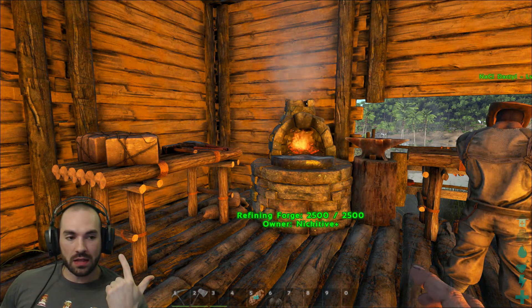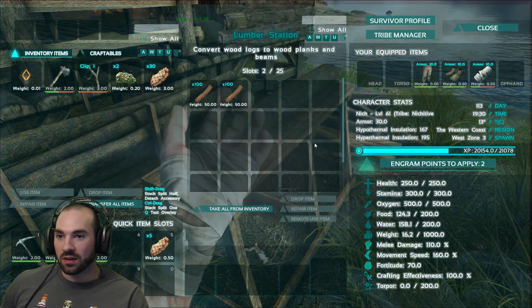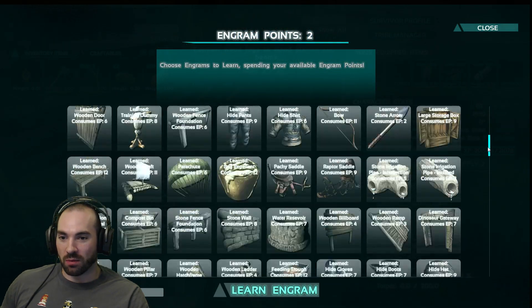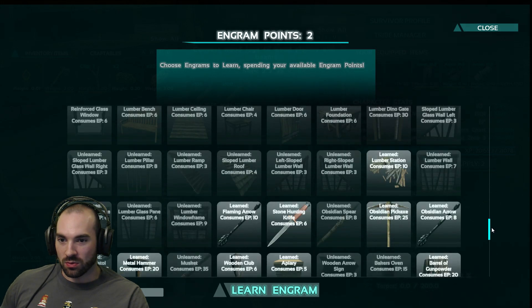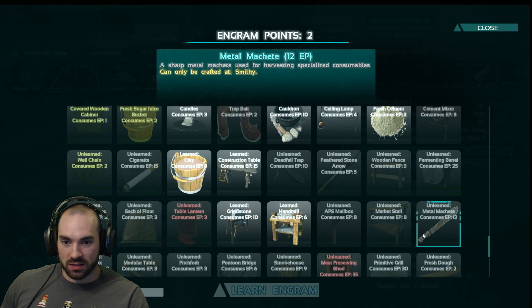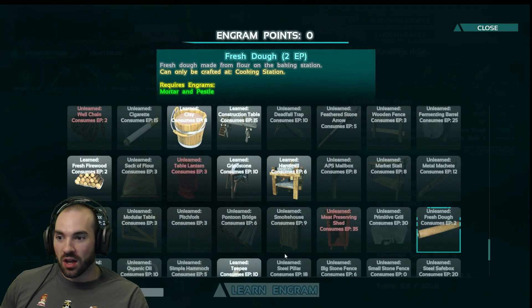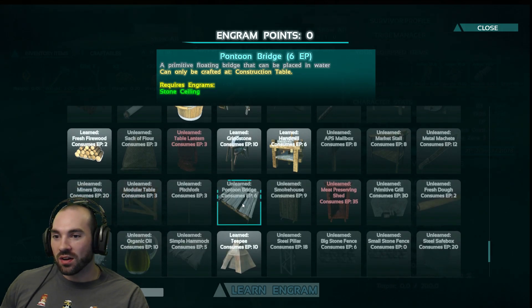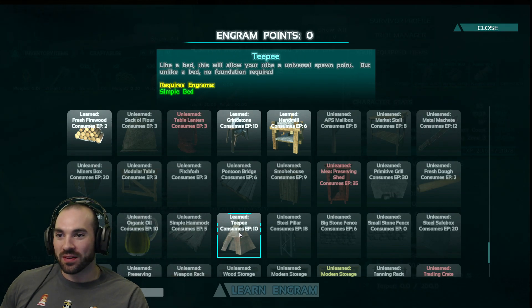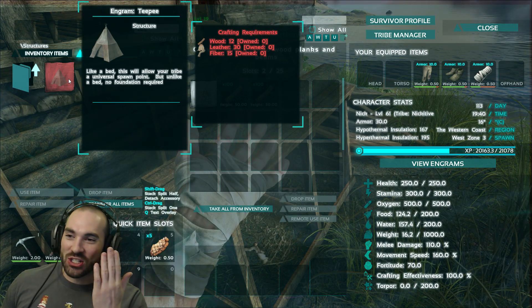We have to do stone before we can do clay. Lumber mill — I gotta figure out how to do the lumber mill. Just put wood in it. I put wood in it and it's not doing anything. Do I have to learn the lumber engram? I learned the lumber making thing. There is no lumber making. There is lumber ceiling. Pontoon bridge? Floating bridge? Oh, I'm gonna make a teepee. Teepee for my bunghole. No, we need leather. How the hell do we get leather? You need a tanning thing.